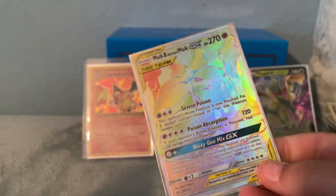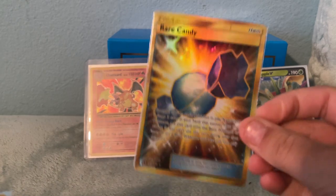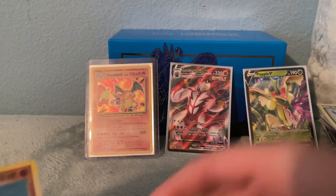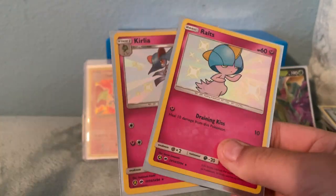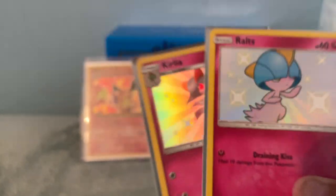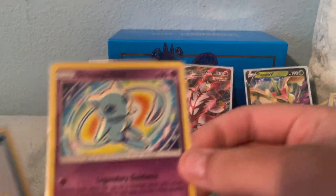Golisopod Holo. Rainbow Muk and Alolan Muk. Super Boost Energy Prism. Persian GX. Rare Candy — I don't know how much this is worth now, but it used to be worth a ton. Kabuto — this is an older card, a 2006 Pokemon. Now these can come in a pack if you want. I have Shiny Ralts and Shiny Kirlia — evolves from Ralts. So if you want to trade for a pack, I can do that. Swablu Shiny, Shiny Farfetch'd, Shiny Metang. Suicune Rainbow Rare. Shining Mew — it's going to be very hard to get off of me.